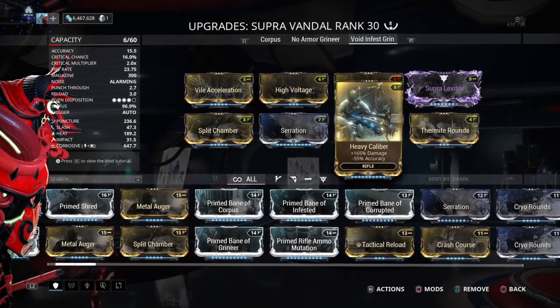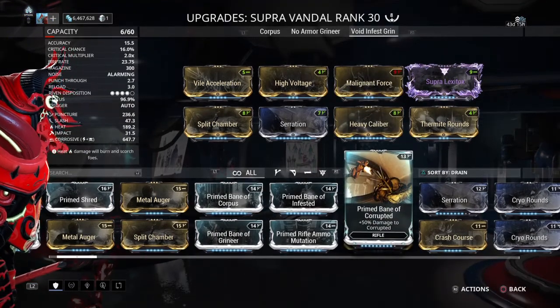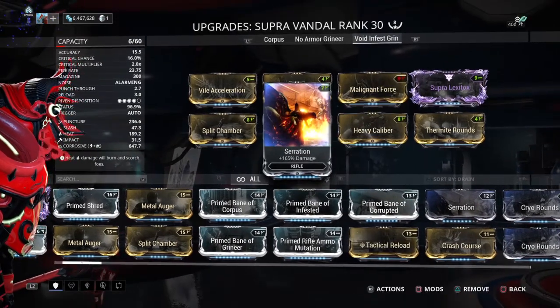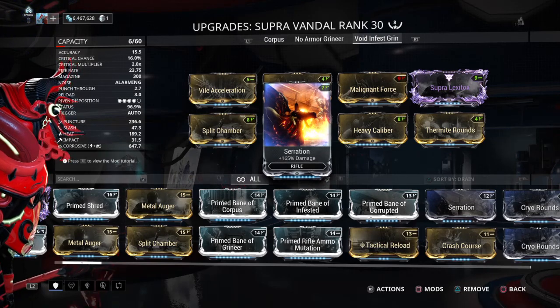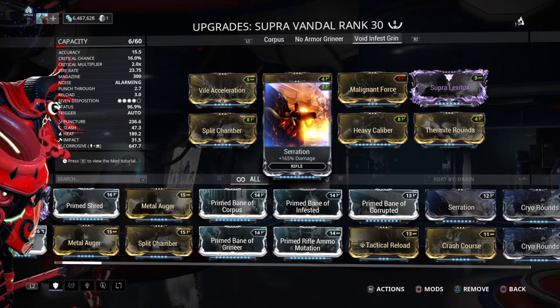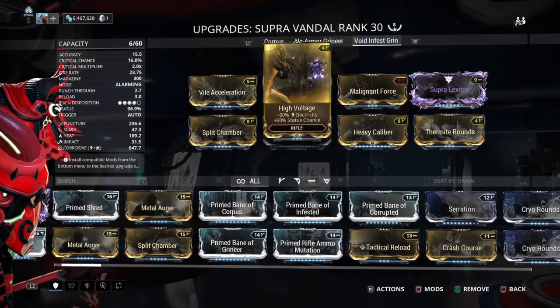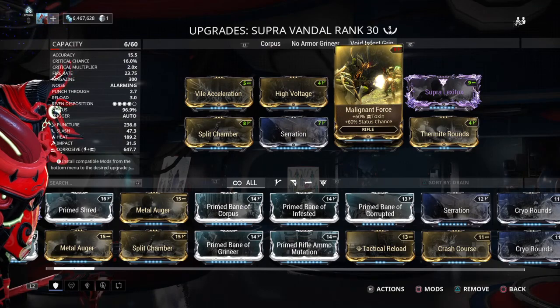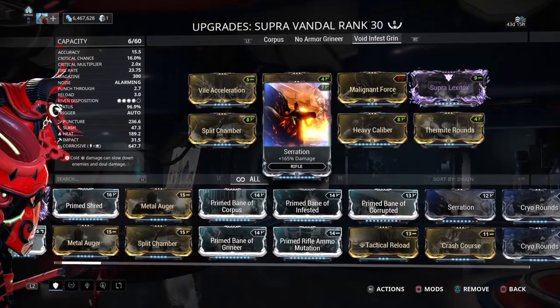That will do phenomenal numbers. Without the riven you're probably looking at about four to five formas. I've changed and tweaked it over the course of time — rivens have changed — and now we have the rework of course. It still fits, so those are the mods I have for this build. It does phenomenal.